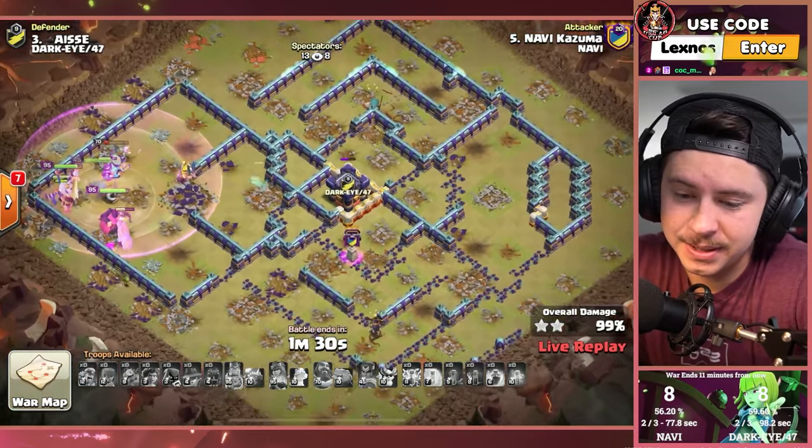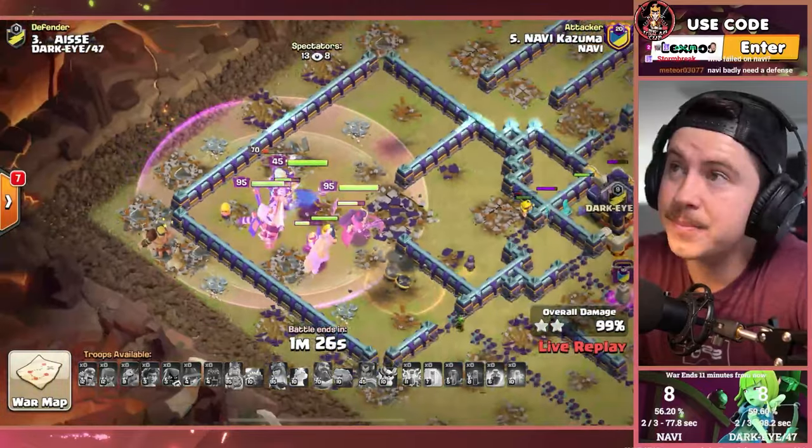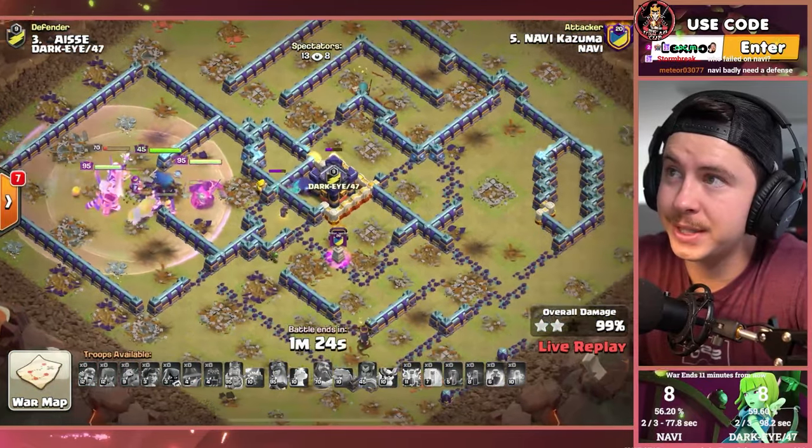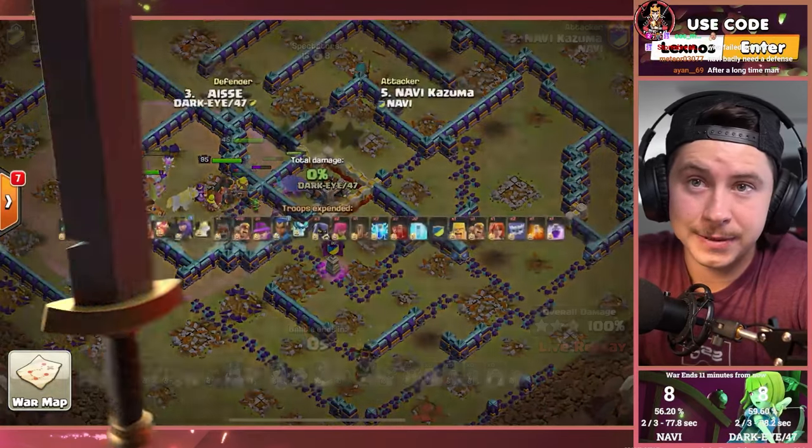Pops the RC ability. Seeking Shield moves across the base. Everybody's spinning in the Tornado Trap — doing the Disco Dance before we go get the last building, and just like that, another three-star for Na'Vi.